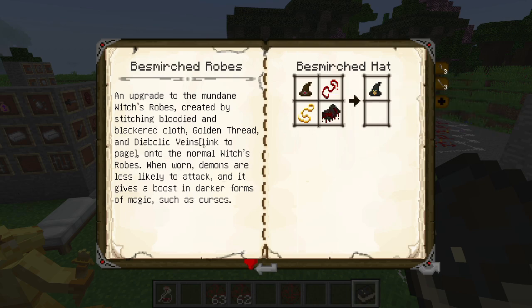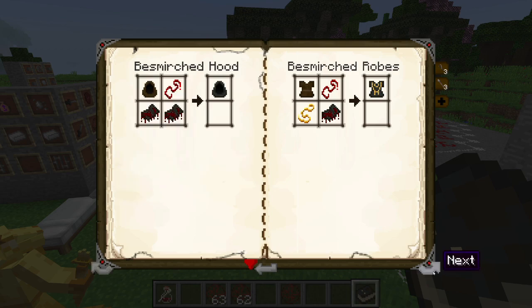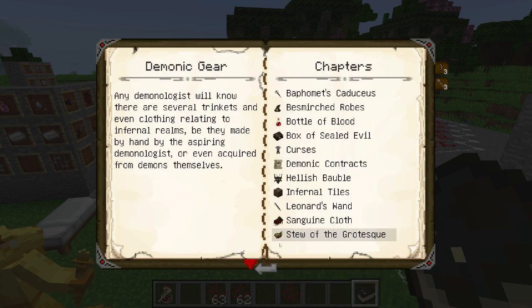When worn, demons are less likely to attack you — quite useful. And it gives you a boost to the dark forms of magic, such as curses. Curses? What are those? Well, you'll find out.